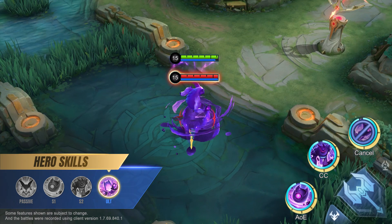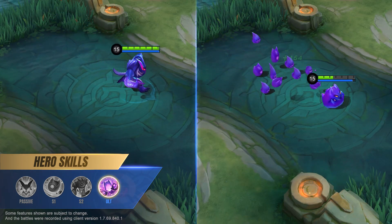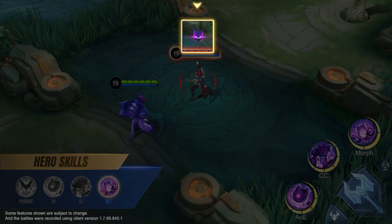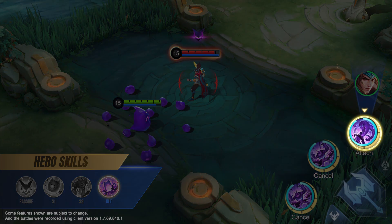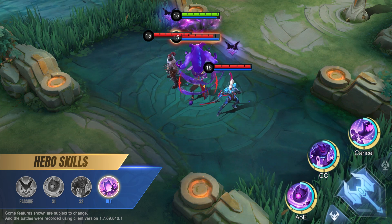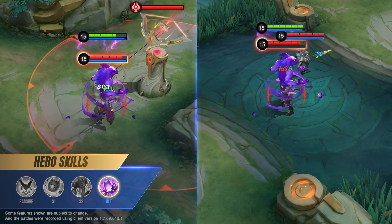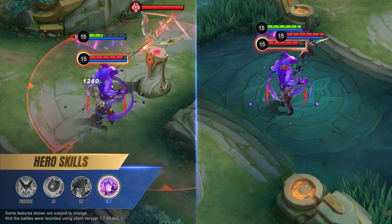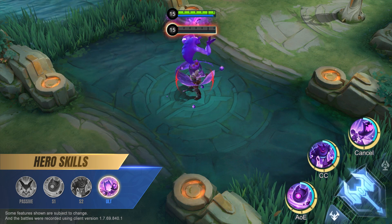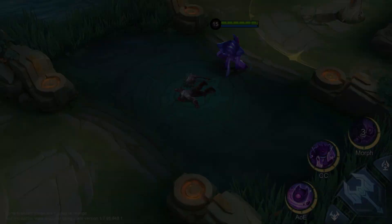Ultimate: Split. Glue splits into Goos, gaining extra movement speed and recovering HP over time. Glue also deals magic damage to enemies he comes into contact with. Glue can use Grab to attach himself to an enemy hero with Max Sticky Stacks. When attaching himself to an enemy hero, Glue's basic attacks can deal AOE magic damage and he can transfer a portion of non-turret damage that he receives to his host. Glue can cast Go! to leave his host early. The cooldown for Glue's ultimate is reduced to five seconds if the host dies while Glue is still attached to it.